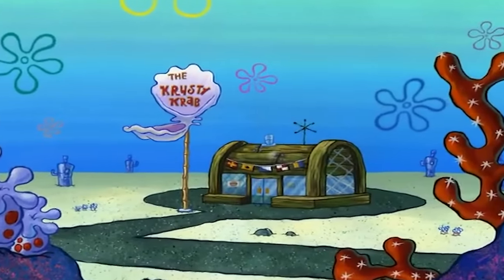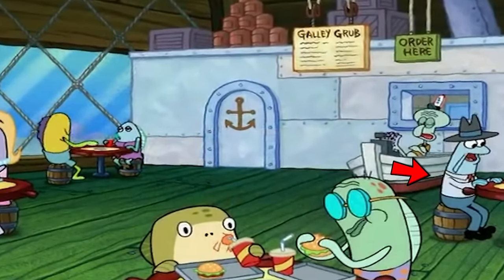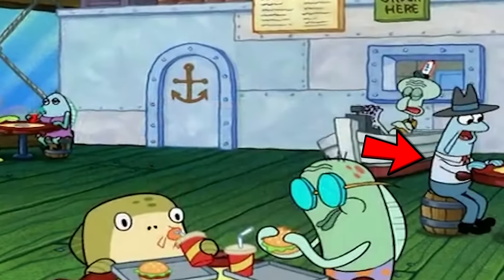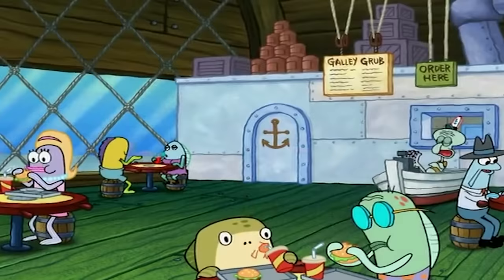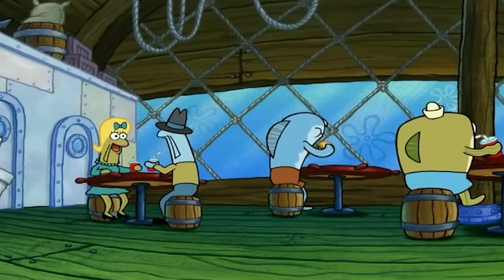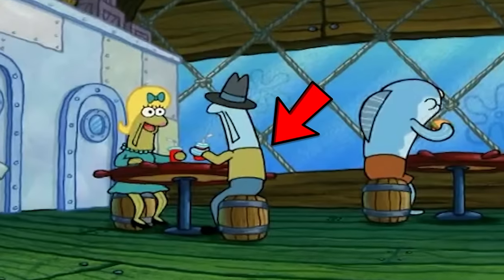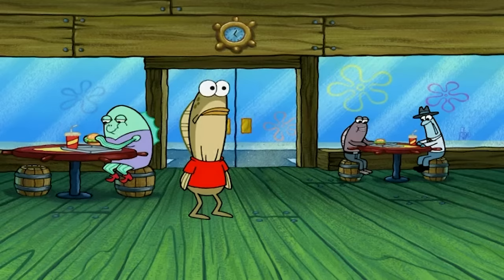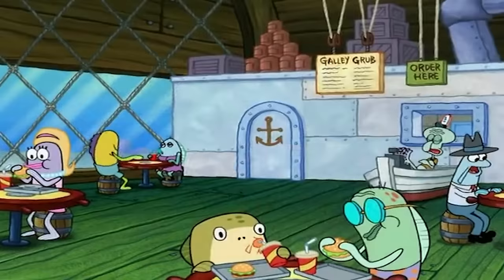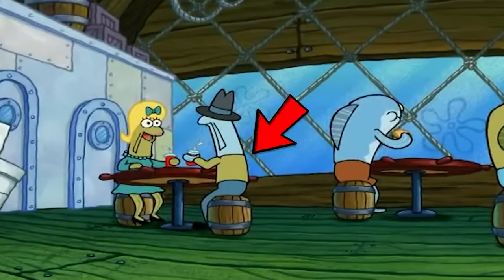This is one where you guys really need to pay attention for it to make sense. In the opening shot of the Krusty Krab dining area, we can see Incidental 114 right here. And my boy is dressed up in a light blue shirt. But as the scene progresses moments later, when Mr. Krabs looks at the dining area like a periscope, Incidental 114 has completely changed his outfit and is now wearing a brown-green shirt. Then things get even more messy as it eventually returns to the light blue shirt in the shot where Incidental 114 first appeared. So some major continuity issues here.